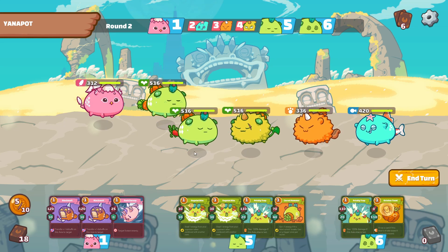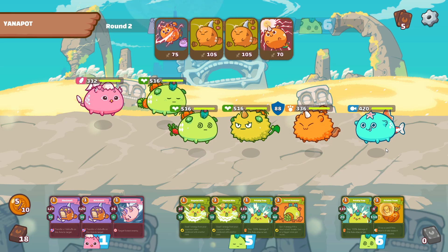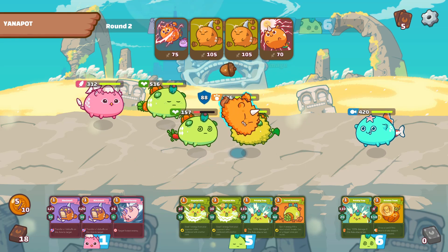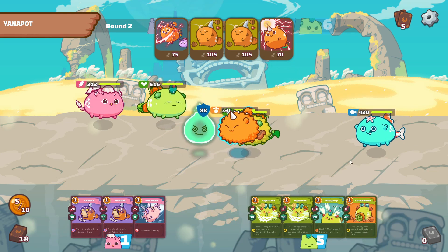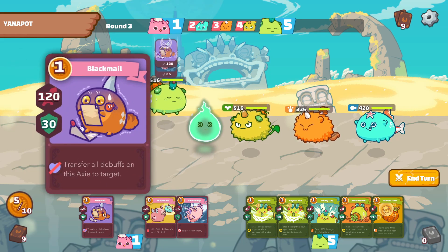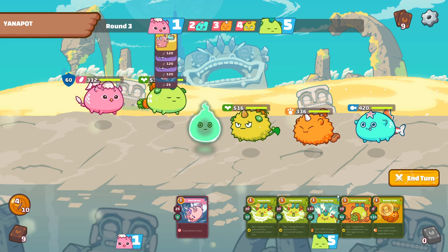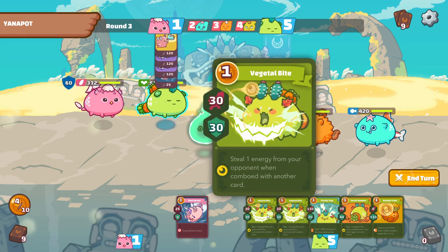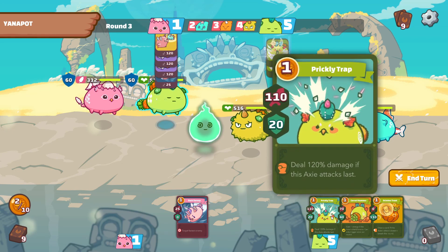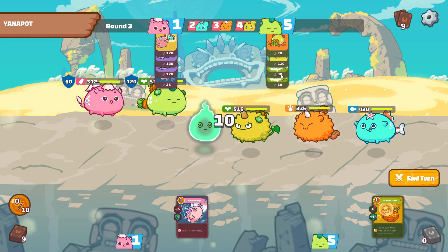I might actually try skipping another turn, let's just see if we can survive another one. Looks like they've got us - always a danger when facing a beast. Seven energy - here we go. That should get a kill on their aqua and we've still got four energy left. They've just played a full beast volley, so I'll go energy steal in case they're trying to save up energy, then cactus and carrot for damage and hopefully an energy gain as well.